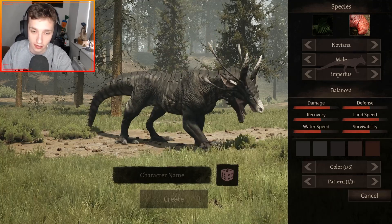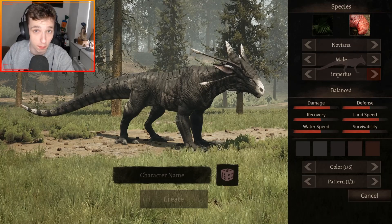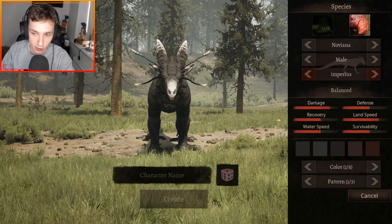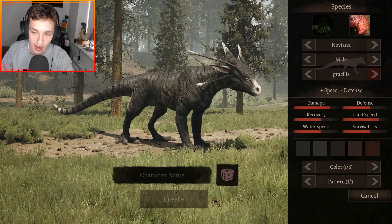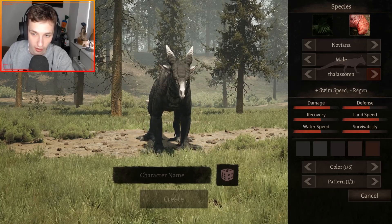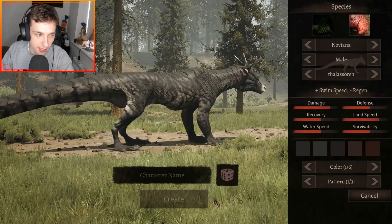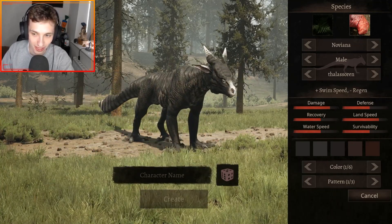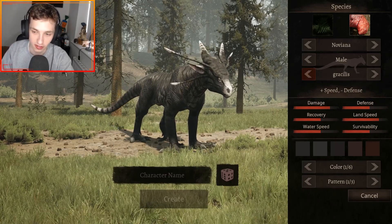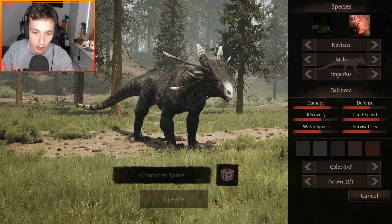First, let's have a look at the subspecies. The subspecies are Imperius, which is balanced; Fatalis, which is defense and very chunky compared to Imperius; then we have Gracilis, which is the speedy one; and then you have Falasaren, which is swim speed. So you've got a speedy swimmy boy as well, which is pretty cool - extra swim speed but minus regen, while Gracilis is speed and defense. So there are four subspecies for the Noviana.